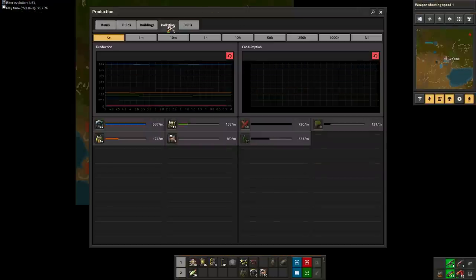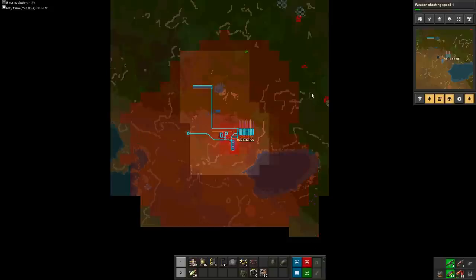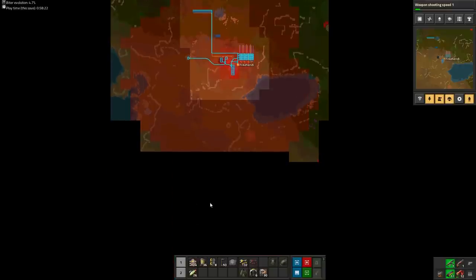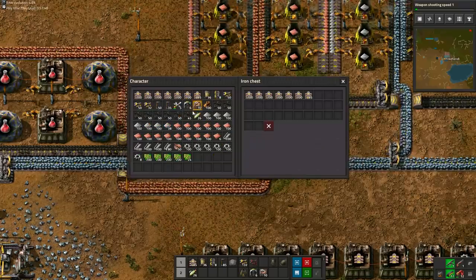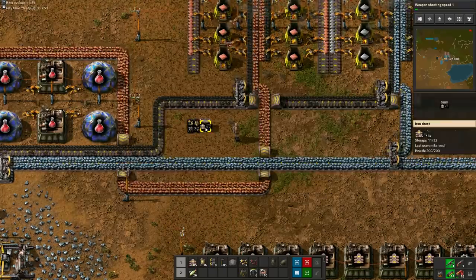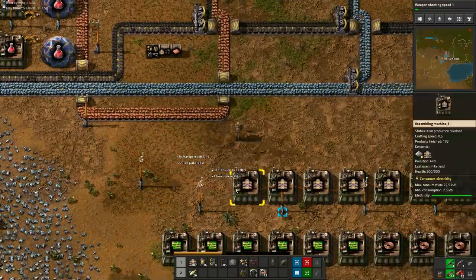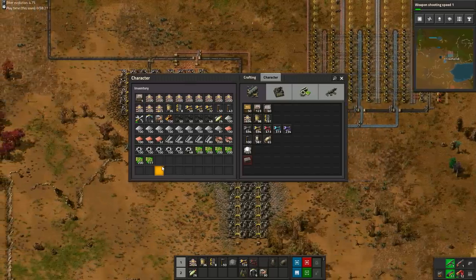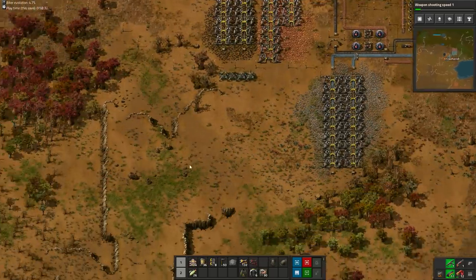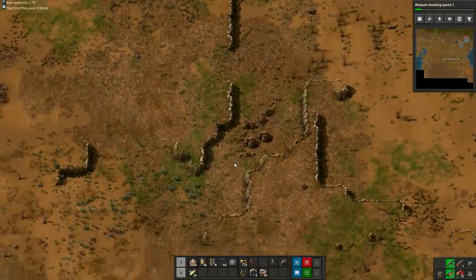I checked the pollution tab which indeed confirms that biter spawners have started to absorb pollution. But because I forgot to place the radars I don't have an idea where exactly they are coming from — it does seem like they are coming from somewhere in the south though. We have to go check it out immediately, because once they start attacking they won't stop. Once you have a few stacks of circuits, gears and lots of belts you can deconstruct the personal assembly machines, but right now we have more urgent matters to deal with.